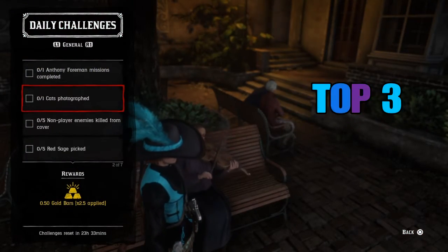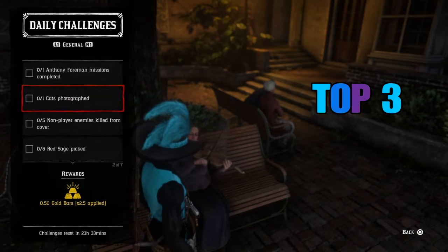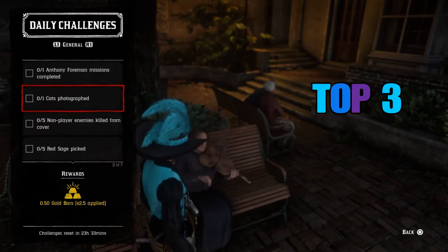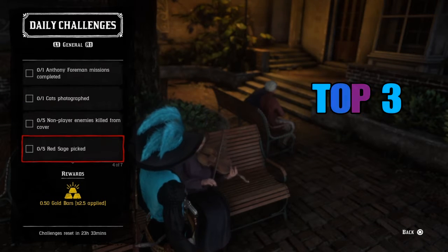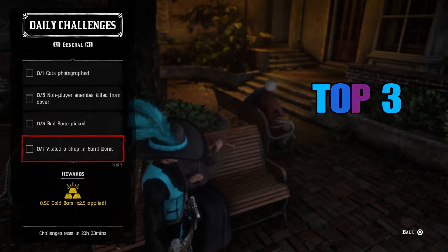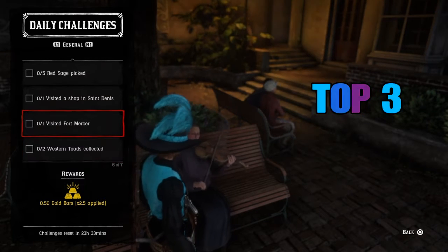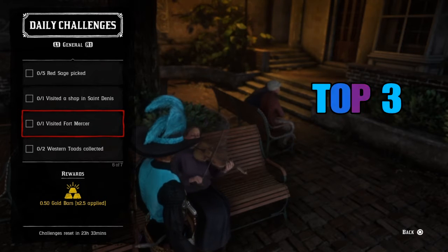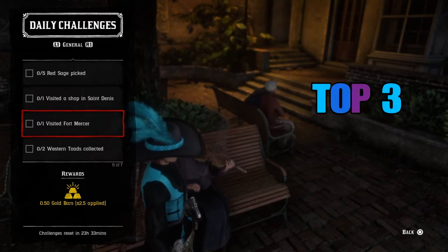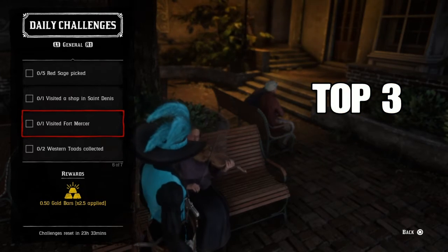For my top three today — those are dailies you can complete in a short period of time if you just want to keep your daily streak going — I would take a photograph of any cat, go over and visit a shop in Saint Denis, and then visit Fort Mercer. Those are pretty easy to do today; it takes a little bit of effort, just a little bit of riding on your horse, and you will be done.